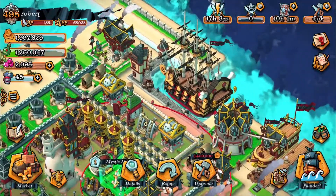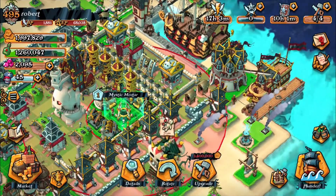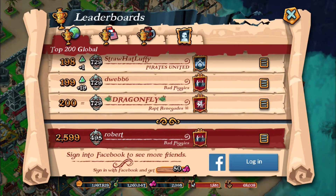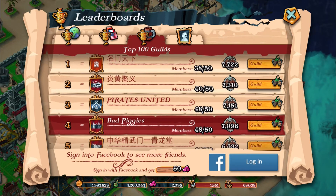My guild is called Bad Piggies. We were coming around 6th in the world, which is quite impressive. We are doing a guild push, and this latest update really focuses on different guild aspects. Oh, here we go — we're actually 4th now in the world. The top 2 seem to be Asian clans.